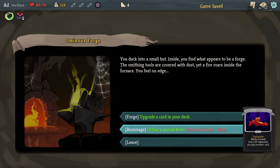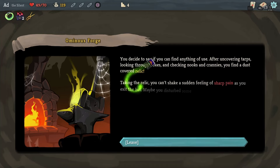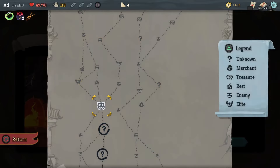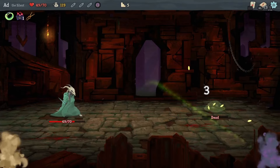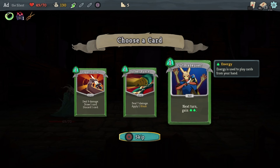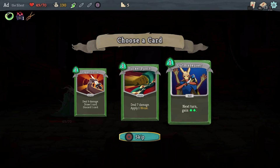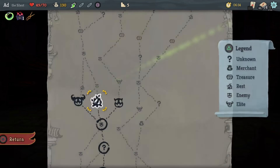Nice. Now I've got a choice here. I duck into a small hut; inside I find what appears to be a forge. The smithing tools are covered with dust yet a fire roars inside the furnace. Note to self: always check the settings before you start broadcasting. I want stuff that discards things, so let's take Dagger Throw.